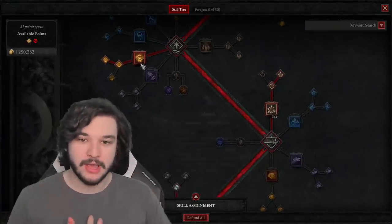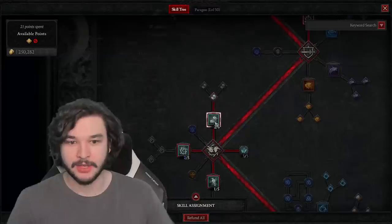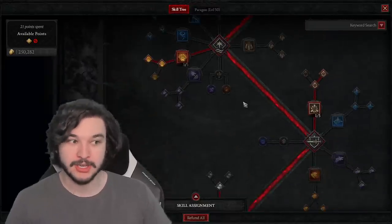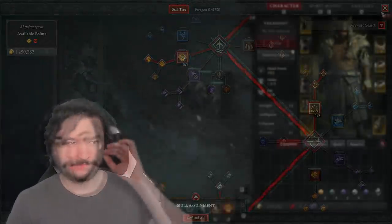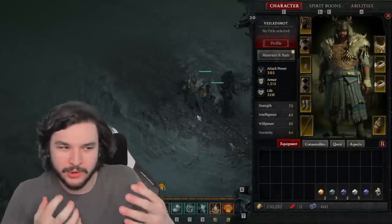This build has very high survivability, CC breaks, lots of CC in general, very good AOE with Pulverize and the Creeper as well as Ravens, and very good single target damage from the Wolves. If you cycle through the Pulverize overpower damage it does massive damage. Now let's talk gear — I do not have any legendaries on my build.